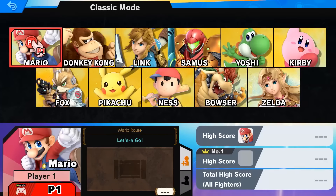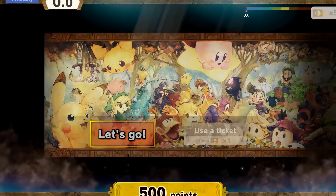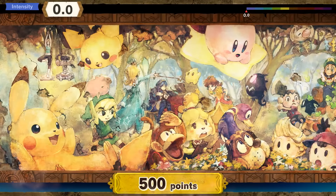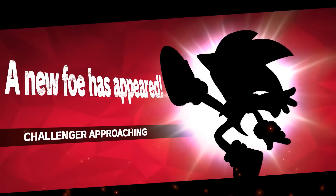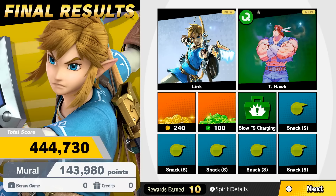The final method of unlocking characters comes from Classic Mode. Each fighter has their own unique set of themed battles, and at the end of every Classic Mode run, you'll get a new challenger that's separate from the list of VS Mode challengers. For example, beat Classic Mode with Mario and he'll get to unlock Sonic, but if you play as Link, you'll find King K. Rool waiting for you instead.